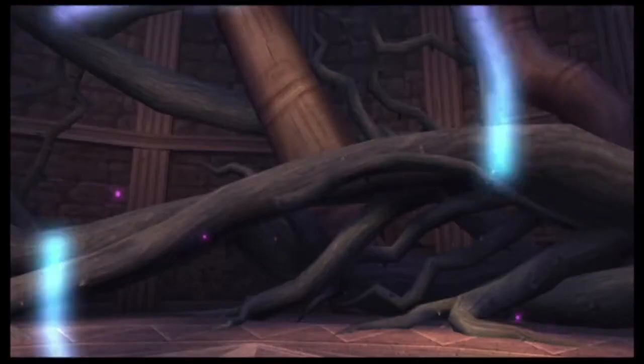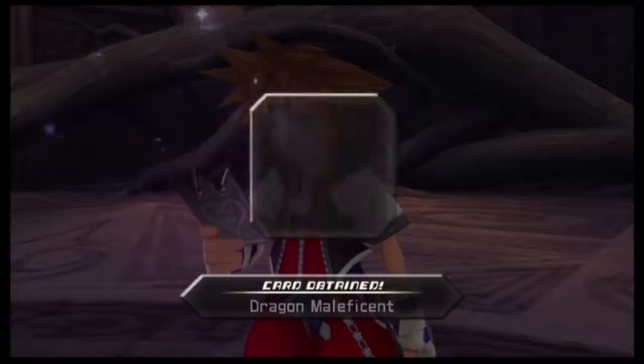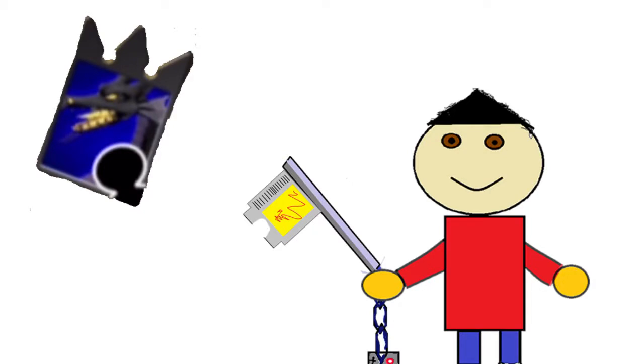After defeating Maleficent, you'll get her Dragon Form card. This lets you use a move called Overdrive, which increases your attacks but lowers your reload speed when you have to reset your cards. I don't really use it with Sora, but I find myself activating it from time to time with Riku, who doesn't have to worry about reload speed.